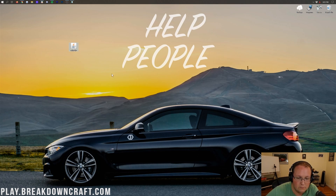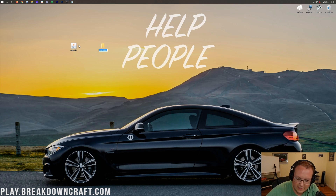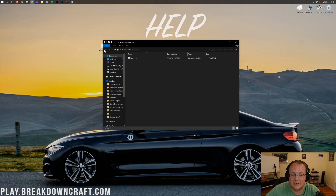Next, right-click on the desktop and create a new folder. You can name this folder whatever you want. Once you've got the folder set up, drag the spigot.jar file into that folder. Open up the folder, and in there you should have just the spigot.jar. That's all we need in here for now.